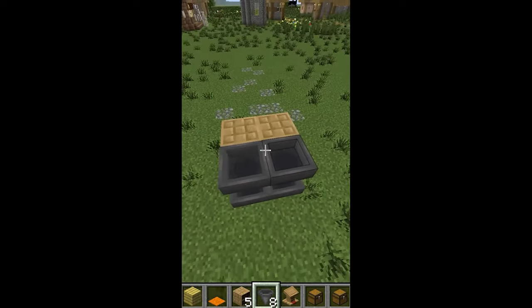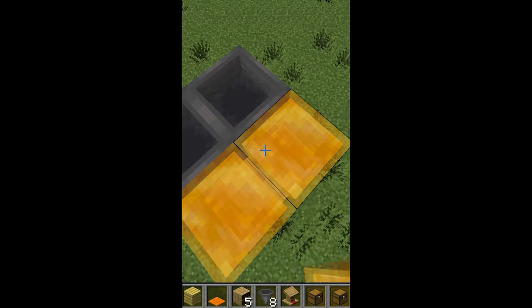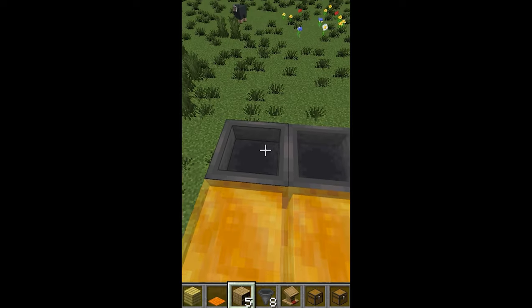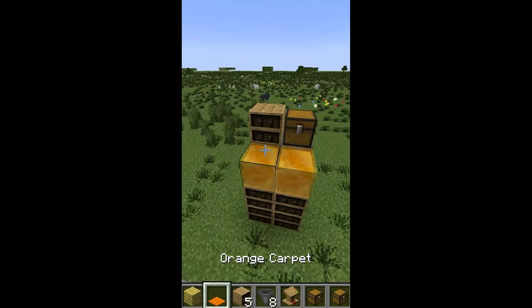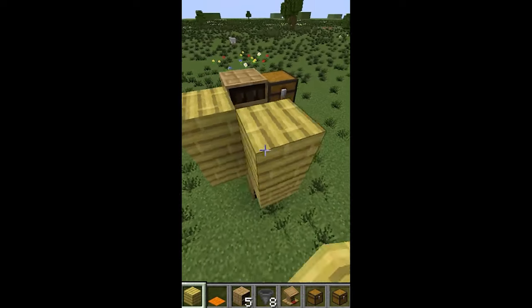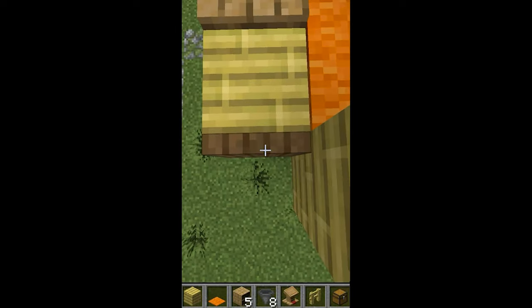You need some chiseled blocks here, then place some hoppers and then some more hoppers, and use honey blocks so that the villager cannot escape, and add some carpet for an aesthetic look.